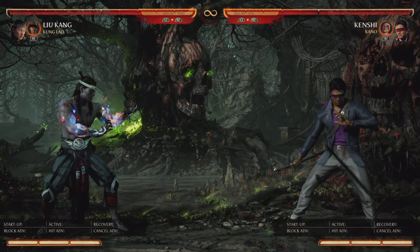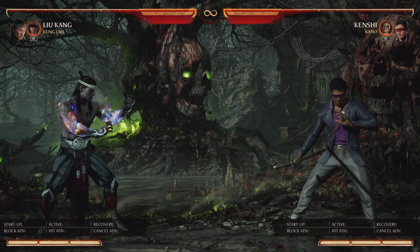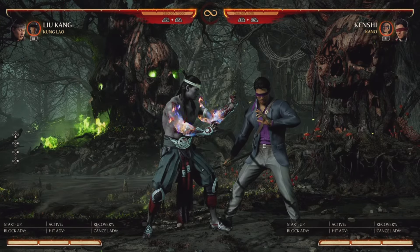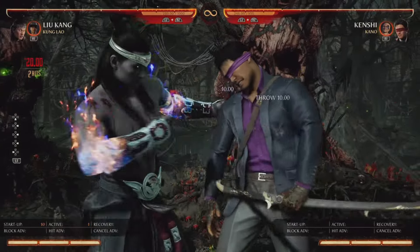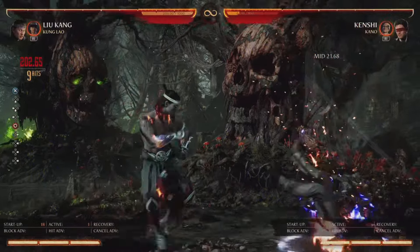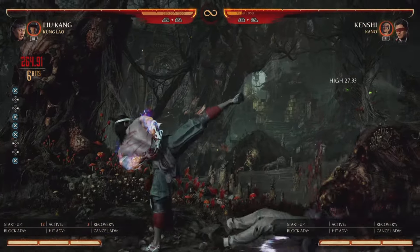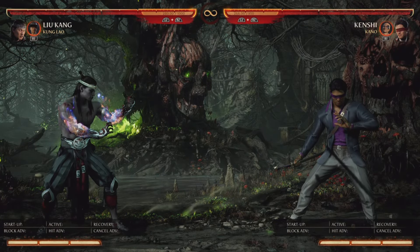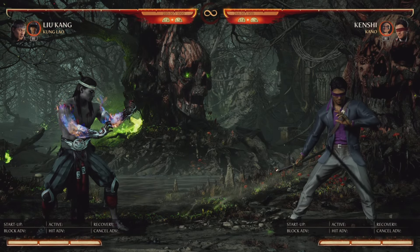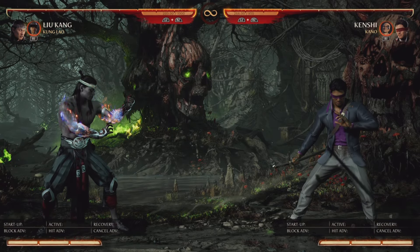That armor breaker works reliably off multiple combo starters. It costs one bar. Another armor breaker option: end back grab combos in down-back-four, then dash up forward four as a meaty to break armor. Liu Kang has a lot of options for guaranteed pressure against most of the cast — you just need to practice the timing to make him a rush-down monster.